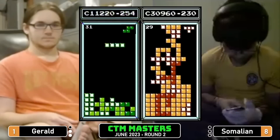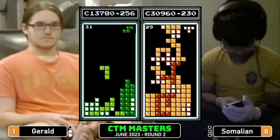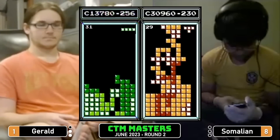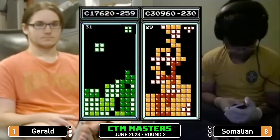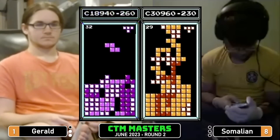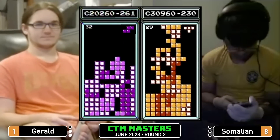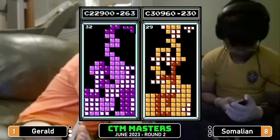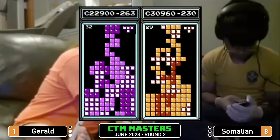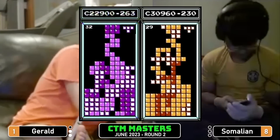Somalian with a great 1.2 into level 29. Uh oh, Gerald looking very spicy here. And Gerald cannot chase it down — Somalian will hang on to take game three and stay in the tournament.